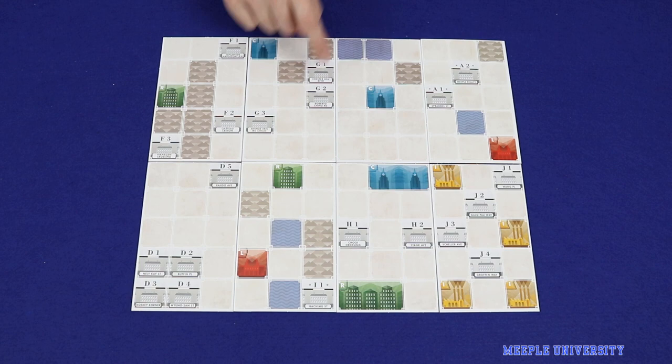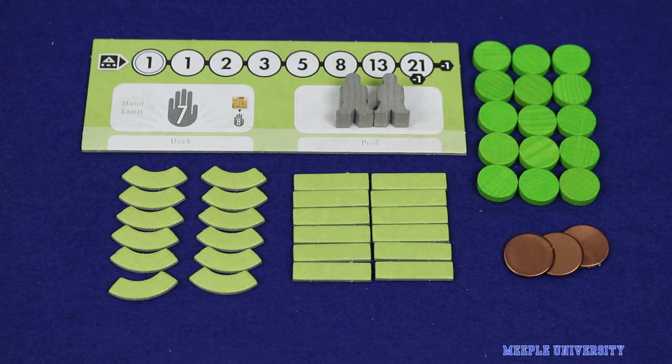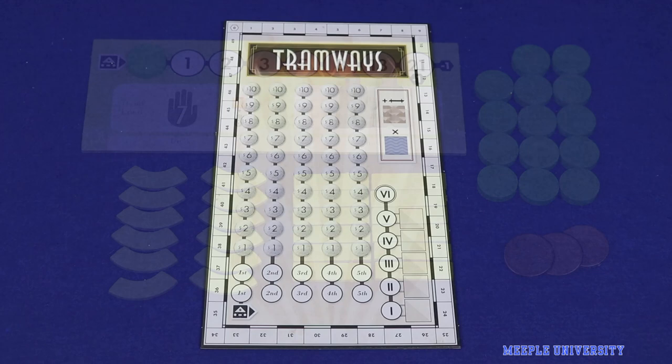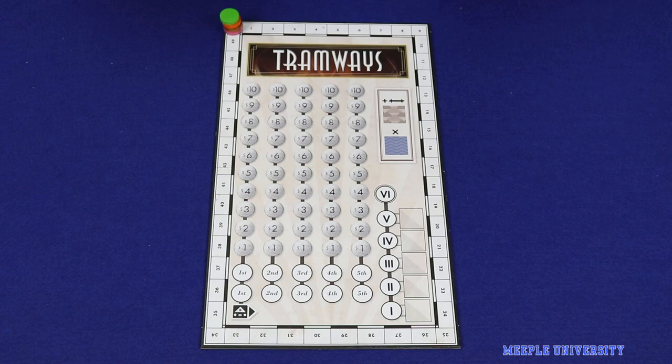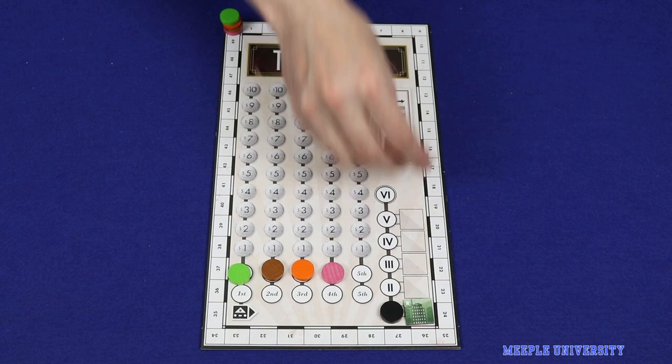Each player takes a player board and then all of the rail and discs in their colour, as well as three dollars and two grey rail workers. Make sure all players use the same side of the player board — either the one with the longer stress track or the one with the shorter track. If using the shorter one, you'll only have one grey worker instead of two. Place one disc on the starting space of the stress track. To set up the central board, each player places a disc at zero happiness points and shuffle all players' discs to choose a random starting order. Place the round tracker on space one and choose five of the small building tiles at random and place them on the five spaces.